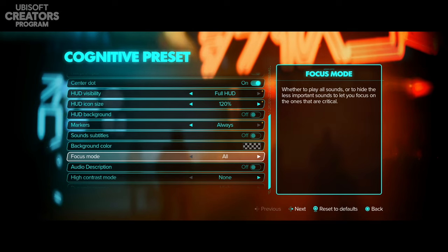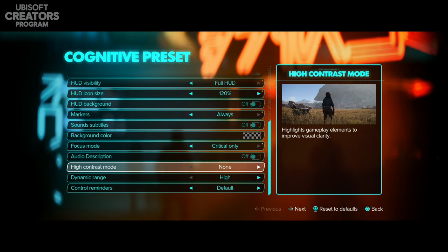There's a focus mode that lets you play all sounds or hide less important sounds so you can focus on the critical ones. In Baldur's Gate, specifically Act 3, I found it really difficult to focus because there were so many things happening and so many noises and people talking. Having a focus mode I think will be extremely helpful for days when my sensory overload is a little too high and I need a bit more quiet around me.